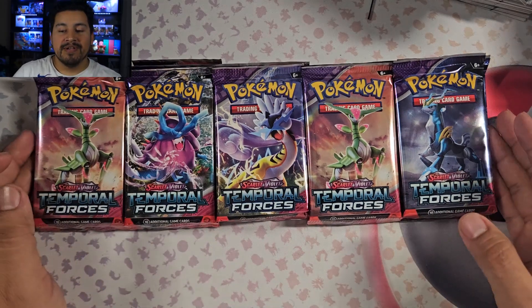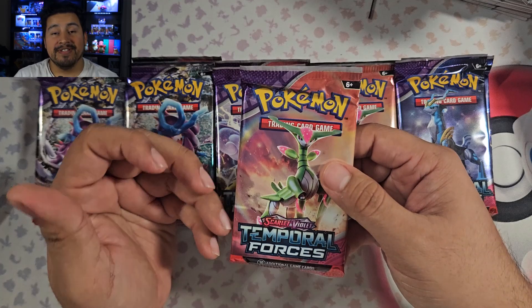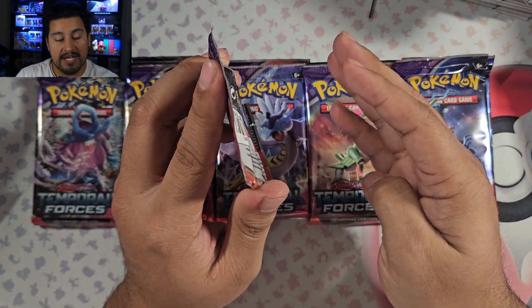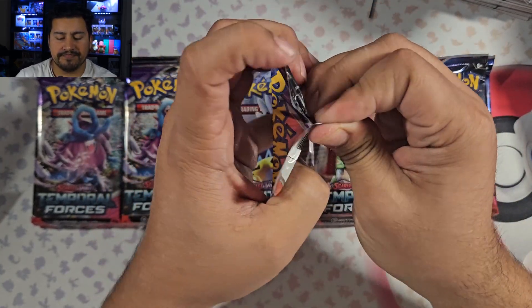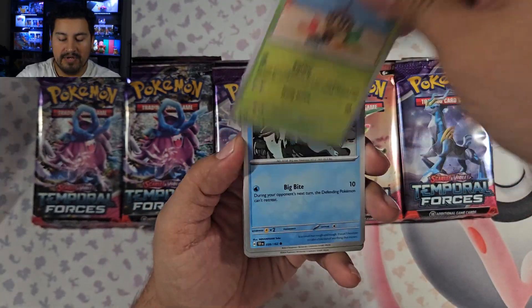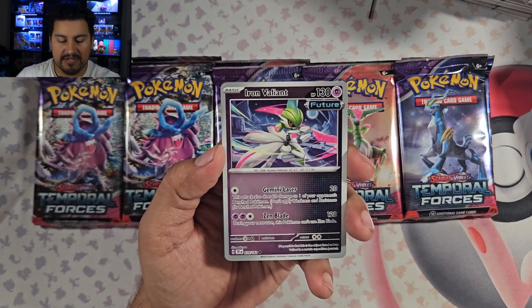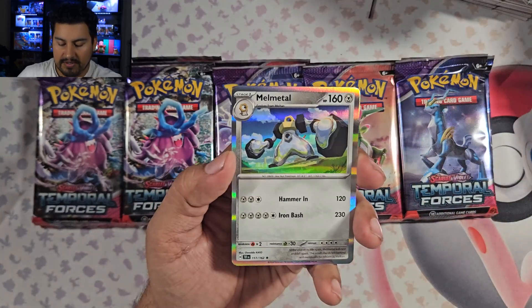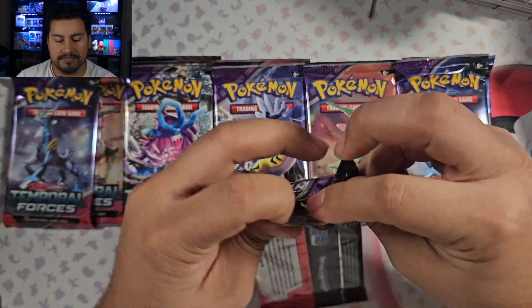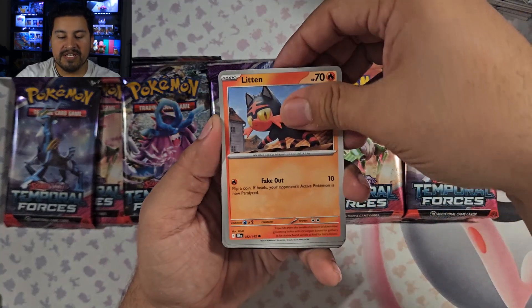I don't know what that last promo is — if I remember while editing I will put it on screen. Four Feraligatrs, I'll take that, that was my favorite one. Last time we did it right to left, let's do left to right again. We had seven hits in the last one; see if we get seven in this one. I think usually it's 14 hits per display — four illustration rares, two ace cards, four double rares, and three, so 14 total.